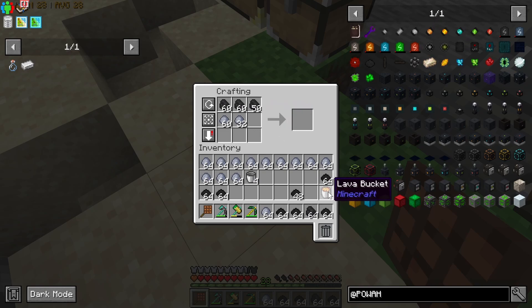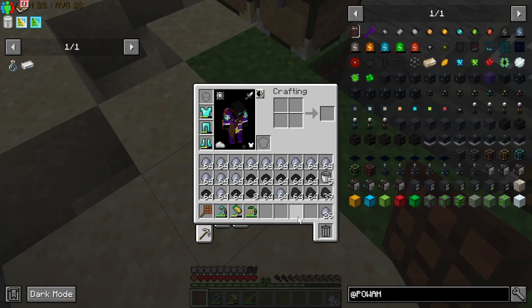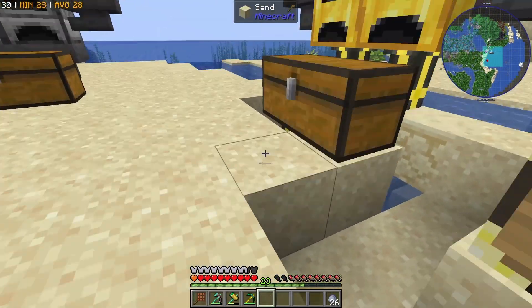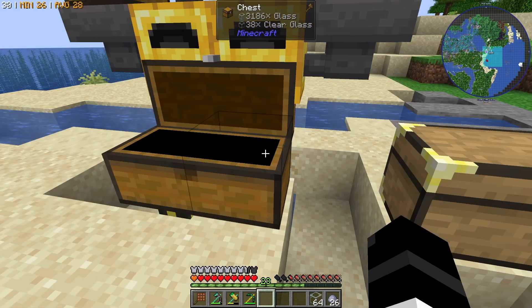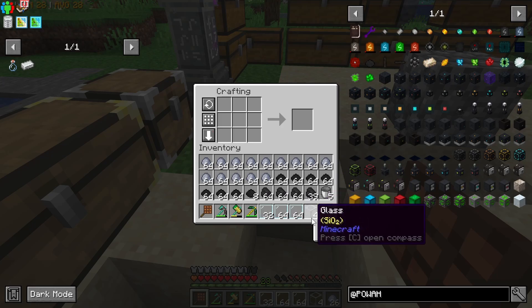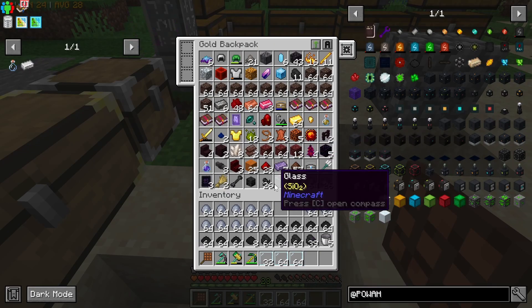I'm also going to need a lot of iron, so we're going to have to pop over to Dom's base. We've got a decent amount of dielectric paste. Our first starting solar panels aren't very hard — the photoelectric panes are probably the hardest, but we have everything for those. We literally have all the glass we're ever going to need.